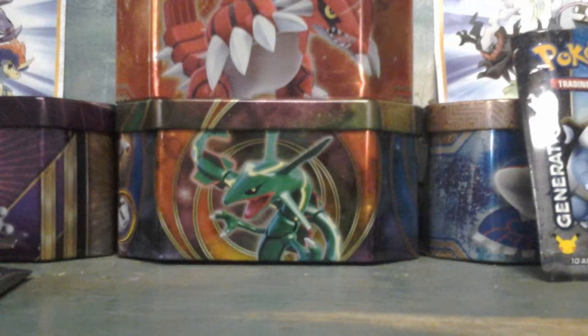It is a legendary Thunderbird Pokemon whose anger is said to cause storms. Some say it has lived above the clouds for thousands of years. Level 40, number 145. That's cool, that is sweet, guys. Then I got the Rayquaza EX too.